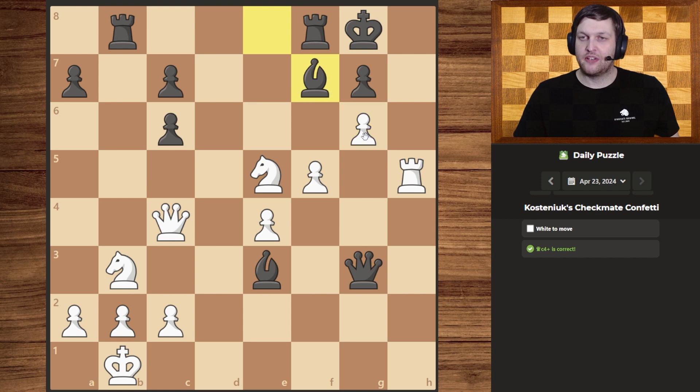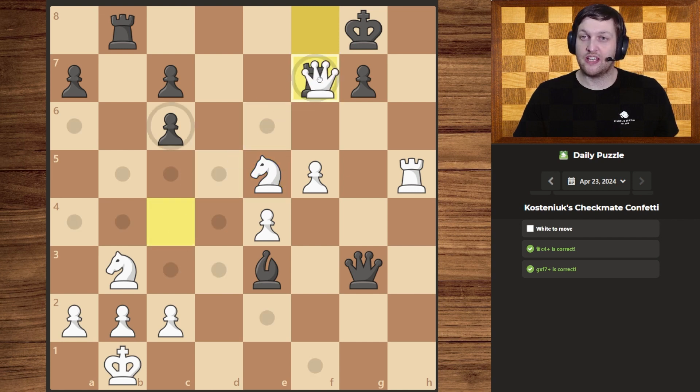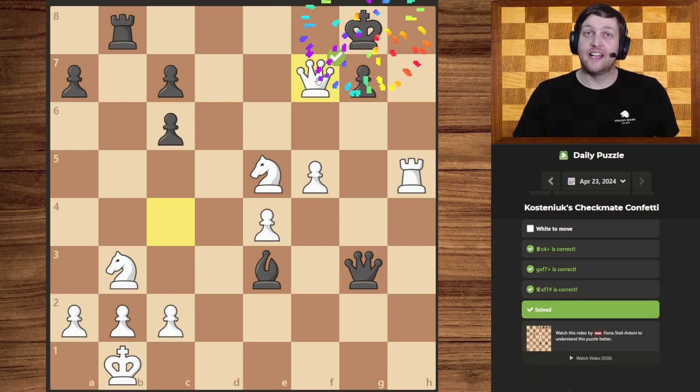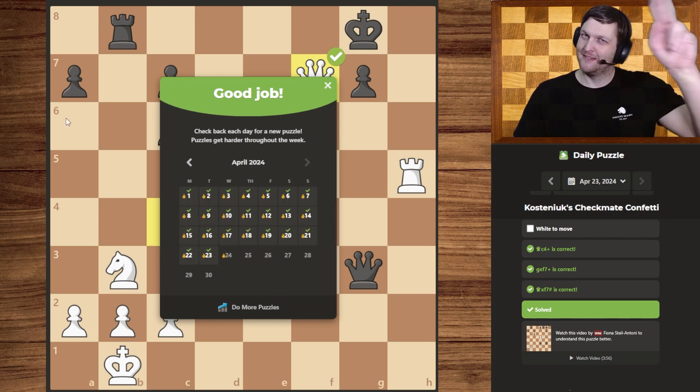Now, which piece are we going to take with? Since the rook already has this covered, we might as well use the pawn, since the queen has this covered as well — so the pawn is of no additional value. It also gives another check. They obviously take, but now undercover from the knight we use our queen to give a check, and together with the rook it's checkmate. Thanks for watching — please leave a like, subscribe, and see you next time!